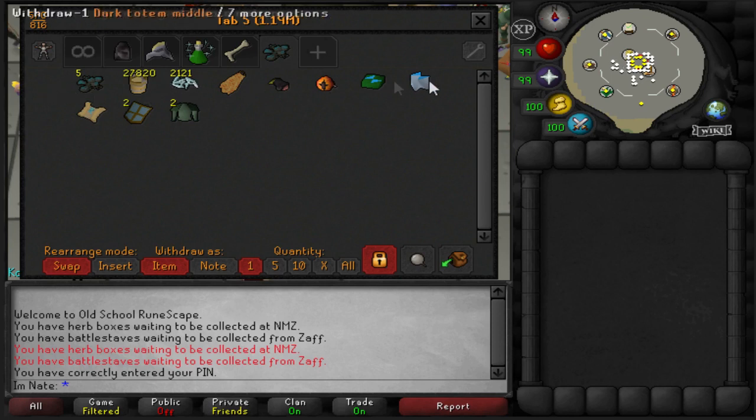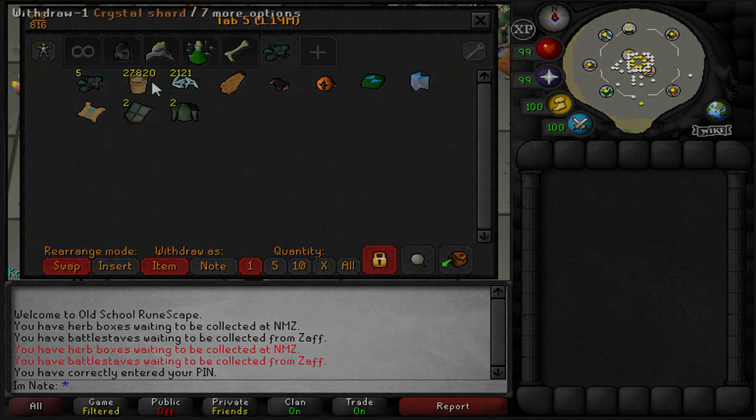And then the final tab is the Drop tab. Nothing really in here right now because I just barely reorganized my stuff and sold all of my extra stuff. But this will be my loot tab and it should get pretty big.